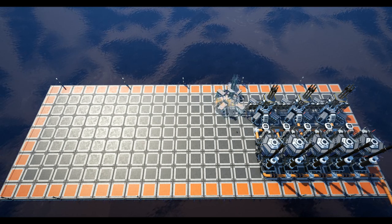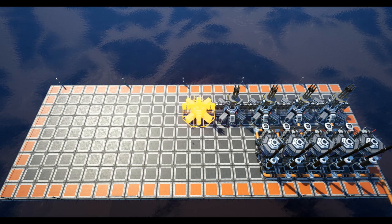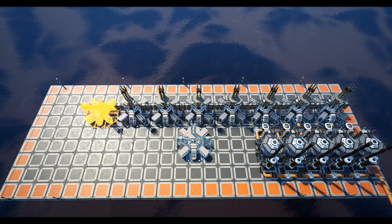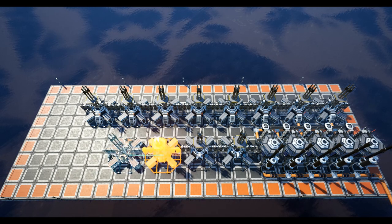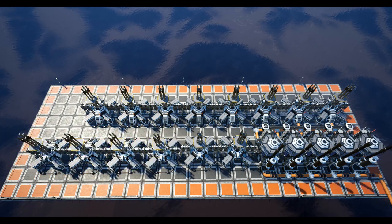Next we need to place the last generators. Against the top three generators, place five more generators along the same line, and opposite this line and in line with the inputs we will place a further six fuel generators running along the front of the fourth column.